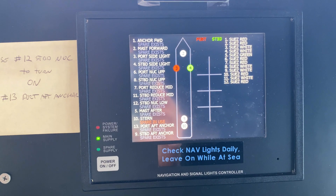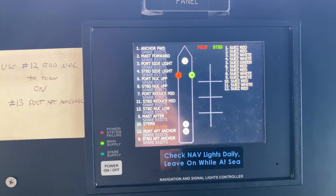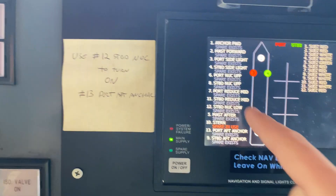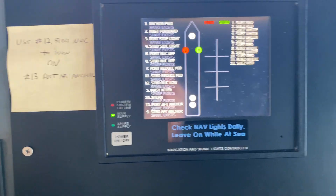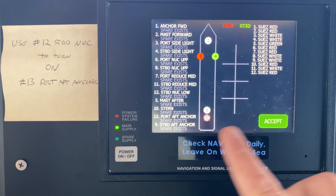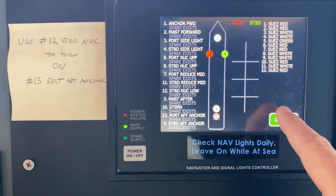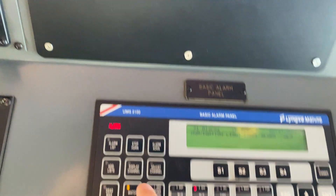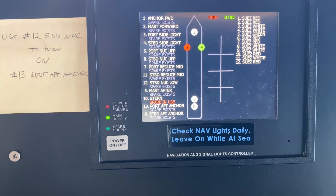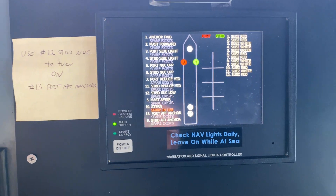It'll automatically switch from a main bulb to a spare bulb in case one burns out. For example, we do have an issue with the stern light right now — you'll see it burns out, sets off an alarm on our panel here, and then you can see the spare is in use now. So now it's on the spare bulb.